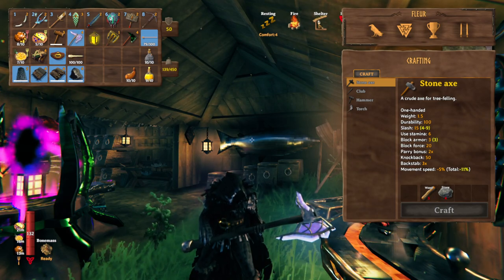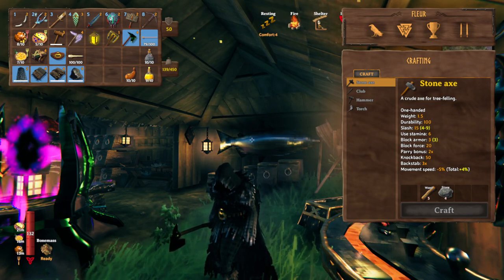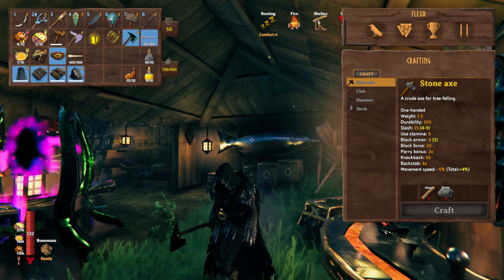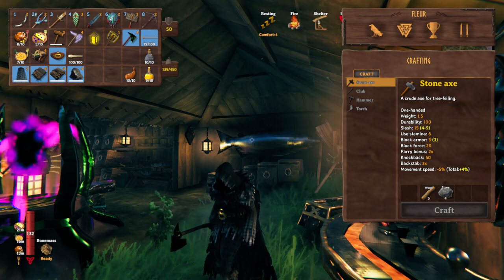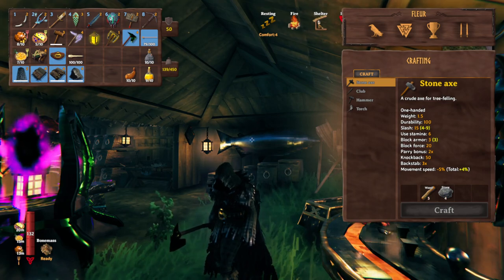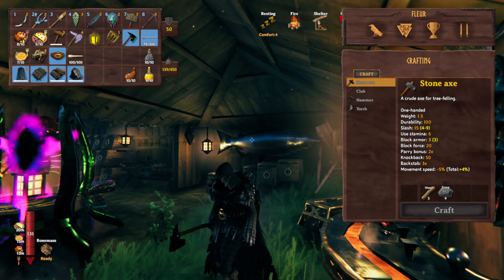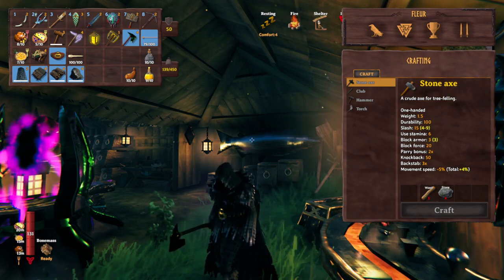Now we look at the Black Metal Axe. This is what you'll be using in the Mistlands when you first go in. It will get you your Yggdrasil wood and get you started up. At quality 4, this has a chop of 69, even though the slash value is 115. Chop 69 only — very curious, very fascinating, but still pretty nice. Quality 4, got plenty of durability. Most of the time I don't even make the Jotunbane; I just stick with this throughout the whole run, and it's good.